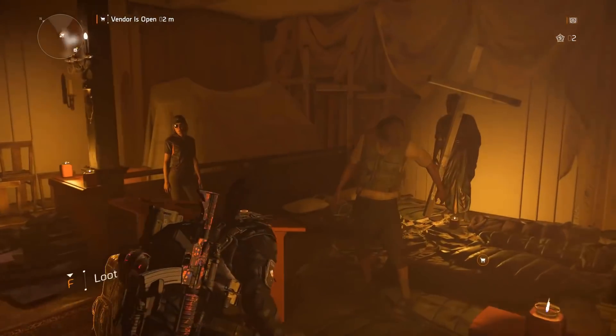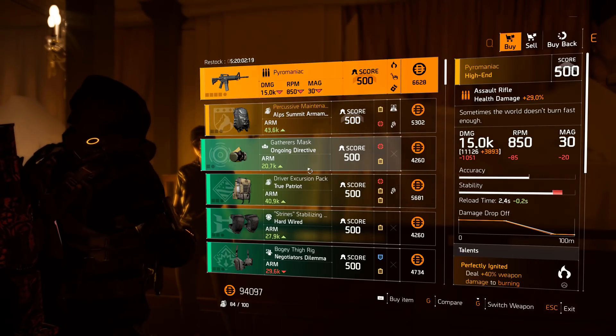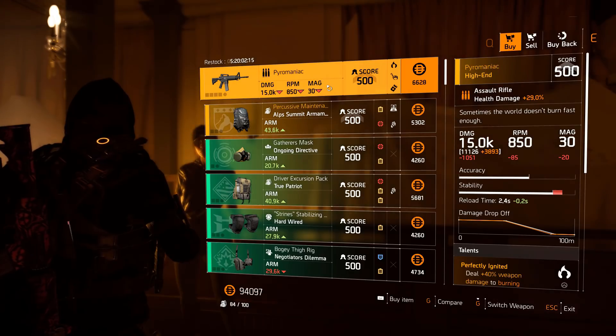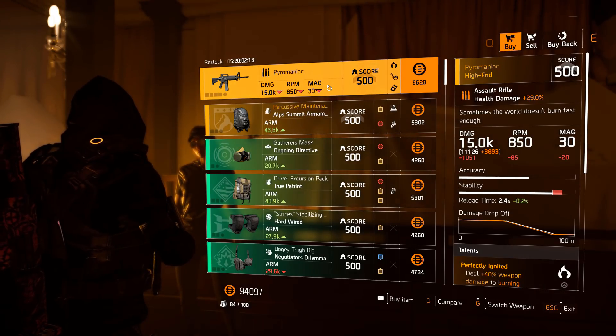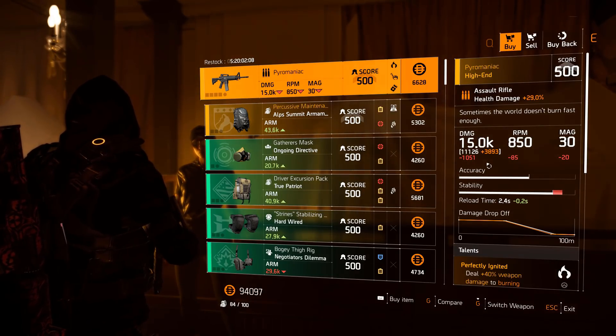Let's look at Cassie and see what we got this week. She has got the Pyromaniac — this seems to be the same, but it's better that we checked. The Pyromaniac is one of my favorite guns in TU6 and now TU6.1. Amazing gun — the base damage is 11,126, which is quite low, but remember...